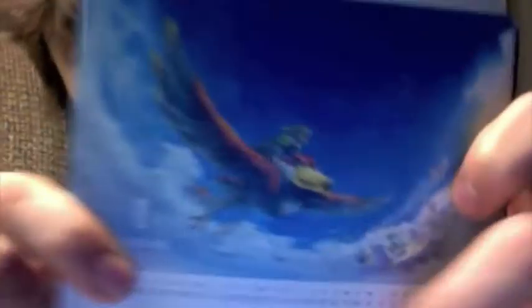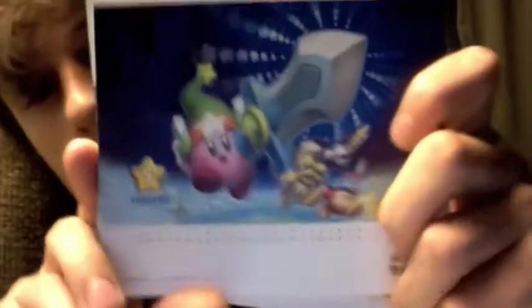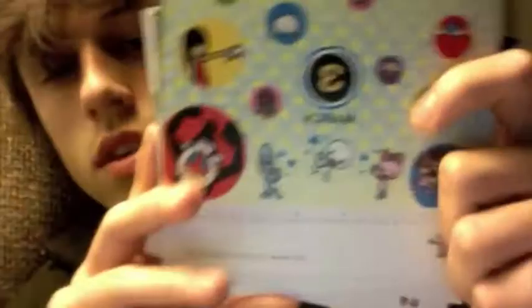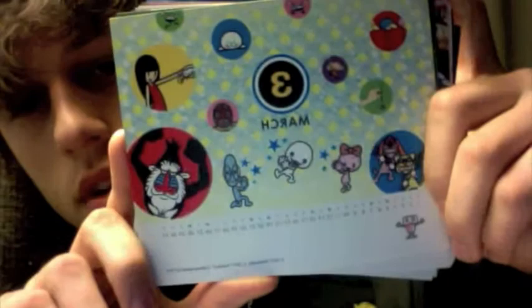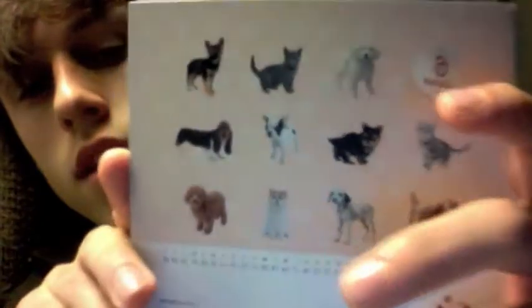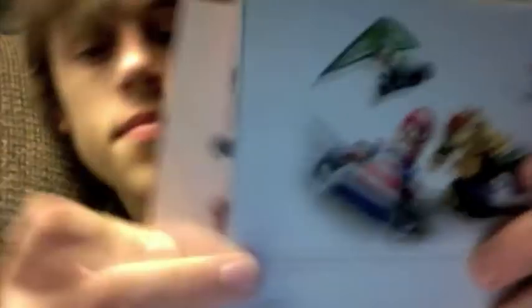So we have January, which is a Skyward Sword picture; February, which is Kirby; March, Pikmin; Star Fox; Nintendogs and Cats; and Mario Kart 7.